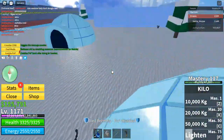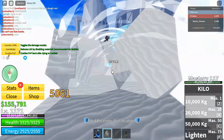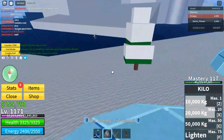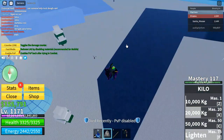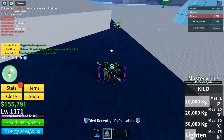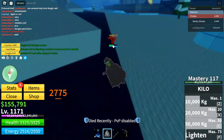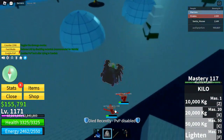It's kind of useful, sort of, because when you attack with the Kilo fruit it makes you fly up. When you use that, it's basically sort of like a dodge.